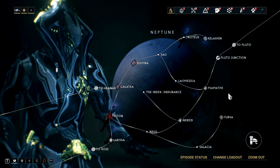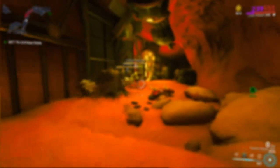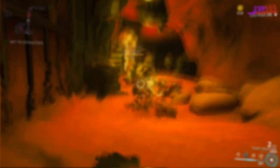For credits, the Index is best. If you don't have access to it or don't have a strong enough arsenal, use the latest excavation or dark sector you have access to — something like Tier 1 Earth — and don't stay in mission for long; extract as soon as possible, since credits are a mission completion reward and don't increase if you stay longer.